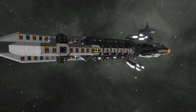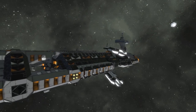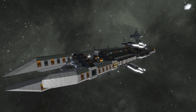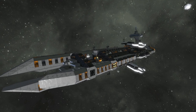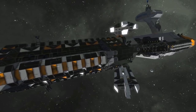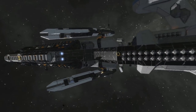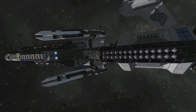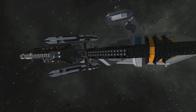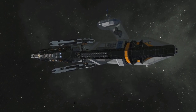This ship is available on the Steam Workshop, along with the one mod necessary for those cannons. I highly recommend taking a look — it's a beautiful ship with some really impressive and interesting design elements. It's the SMD Huntsman by Elo.